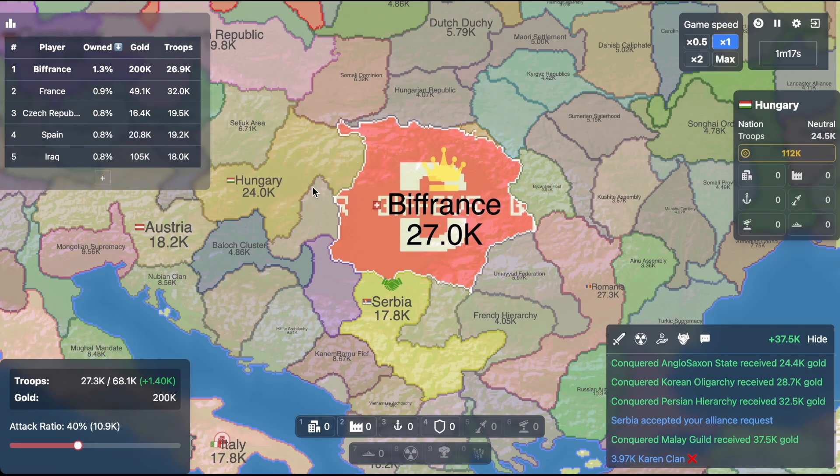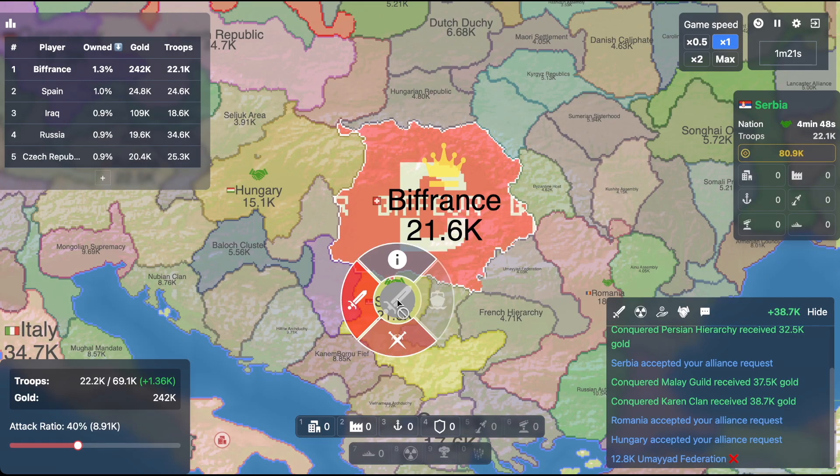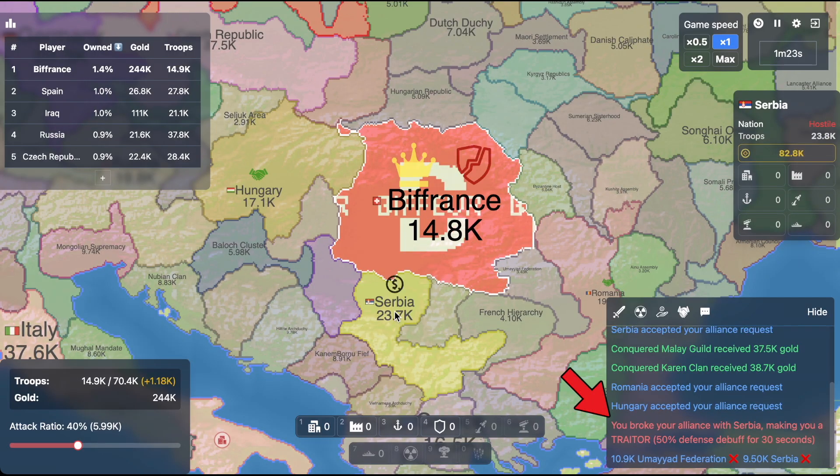As Open Front is a diplomatic game, you also have the ability to form alliances and betray other players. Just keep in mind that if you betray someone, you get a significant defense debuff for 30 seconds.